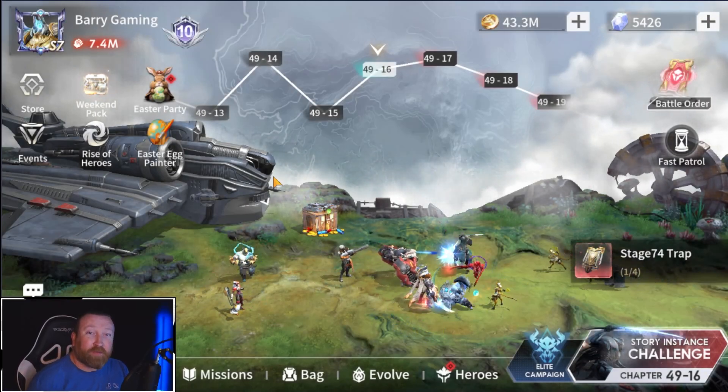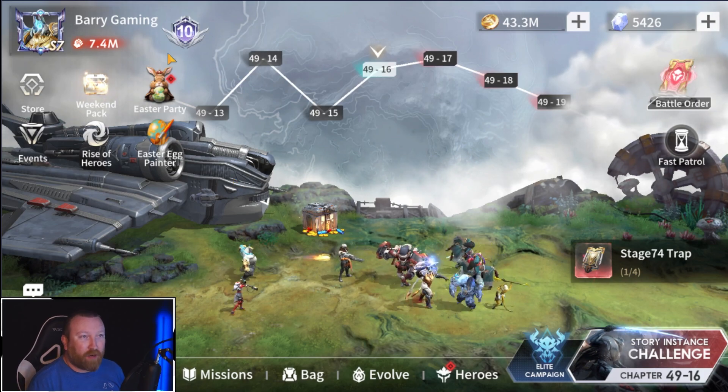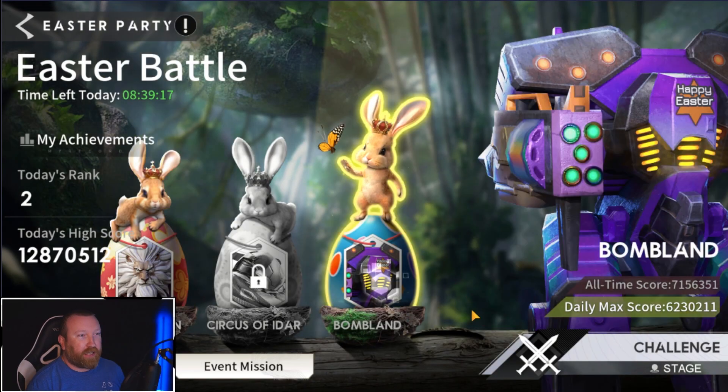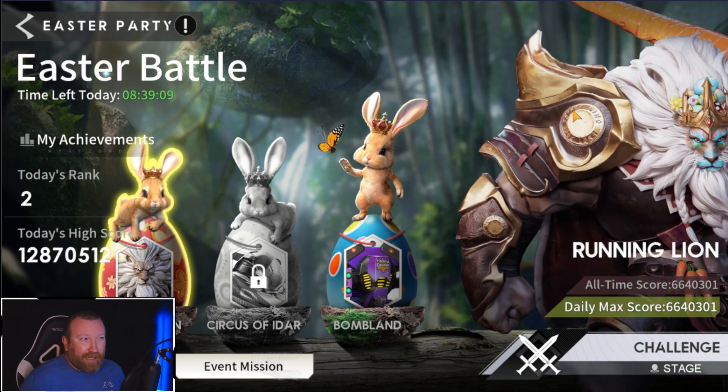What's up guys, Berry Game here back with more Eternal Evolution. Today we're going back into the Easter party. Yesterday we went over the Easter battle and showed you guys some strategies and good heroes, especially Revenya for Bomb Land. You can add Res to that lineup and it can be really awesome, but today we're talking about the running line.